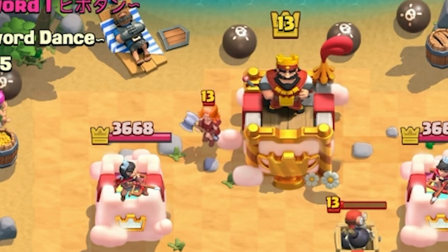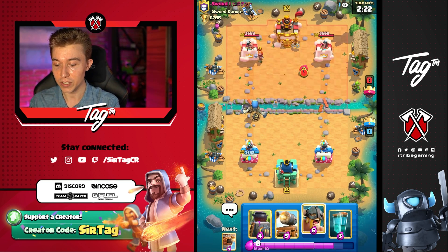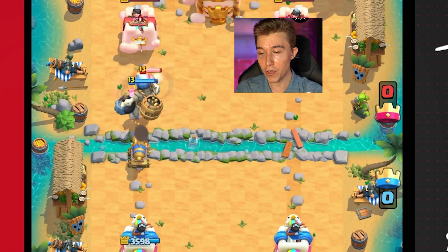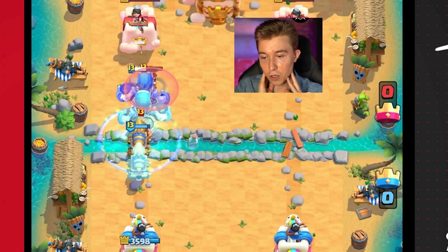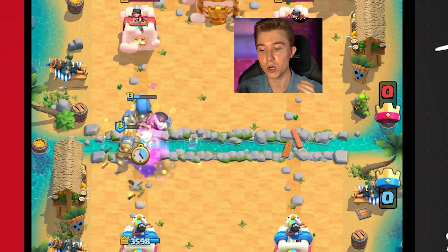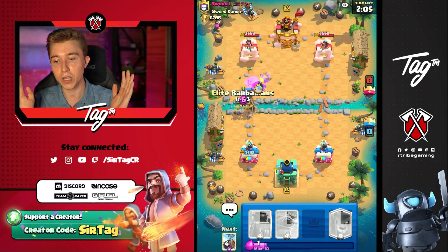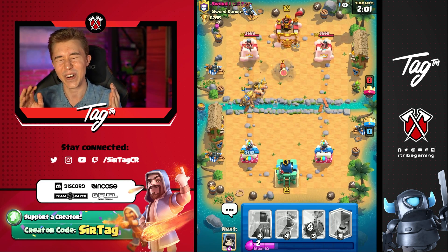Oh my gosh, he just dropped a Valkyrie. In some situations people would go in for a Cannon Cart here and then clone, other people might go in for Elite Barbarians at the river. I think cloning is slightly better because we're gonna be able to finish off the Miner and have all this crap still come at him. He's gonna Zap and go in for Skeletons, so I think the Cannon Cart is gonna tank so we can go in for Elite Barbarians and have a little bit more tank value.